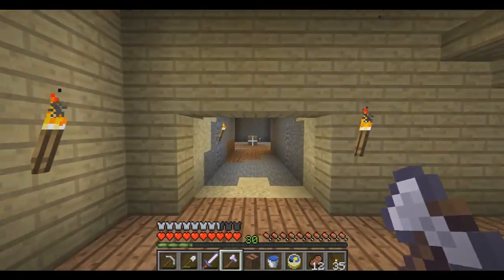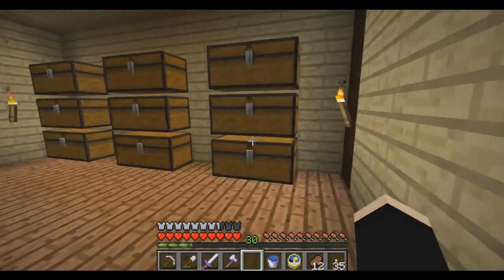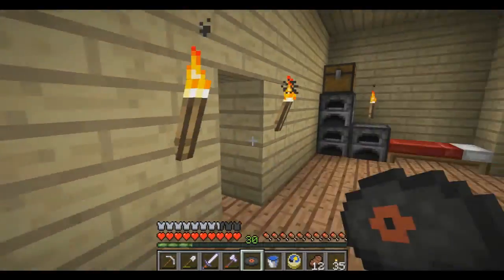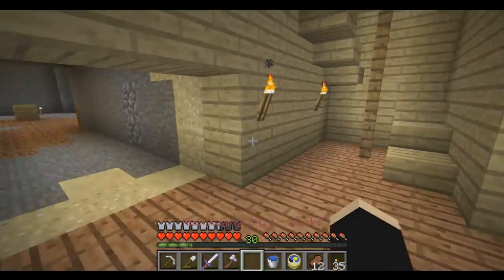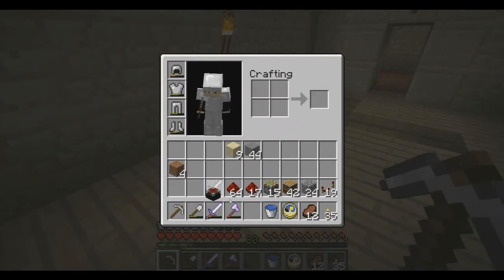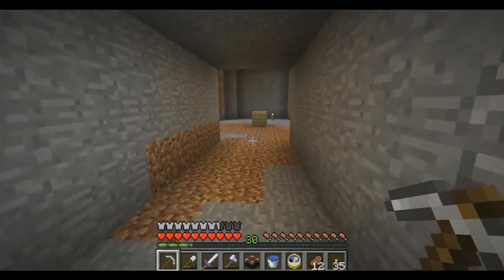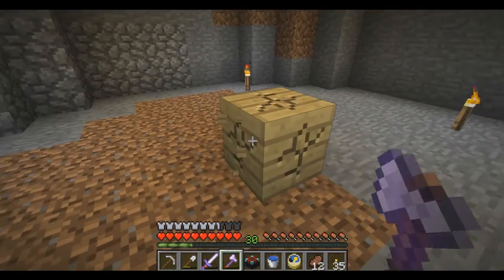I cleared out the space — this isn't going to be just slap that down — because we also got a new record we're going to try out. We're gonna set up an enchantment room for ourselves. I still haven't figured out what I want to make the room out of, but I know what shape I want it to be.